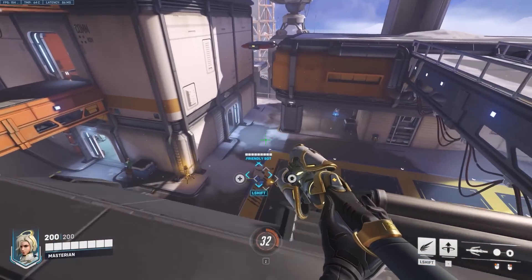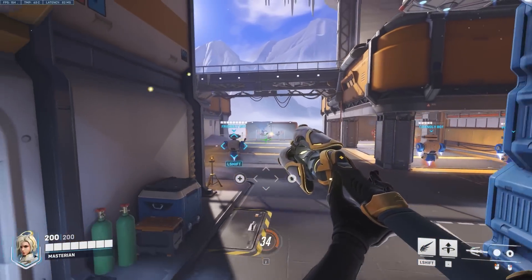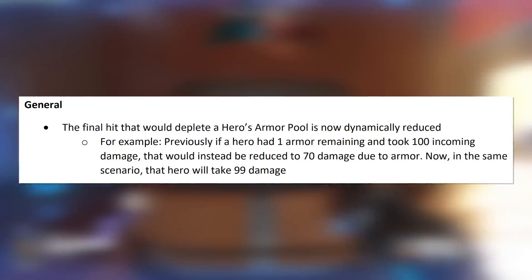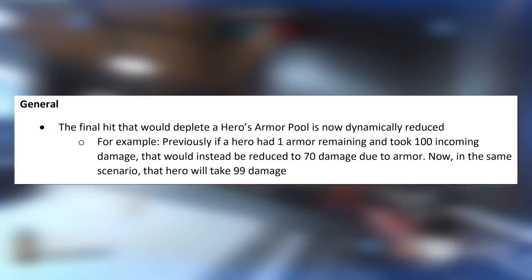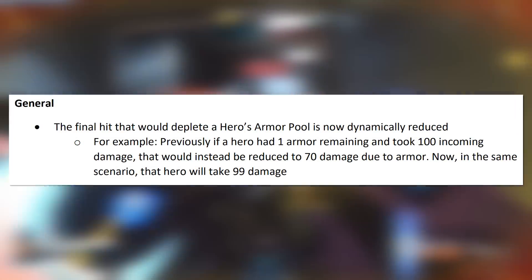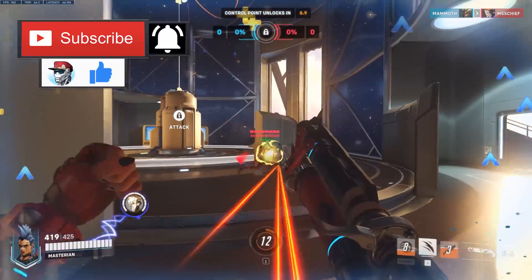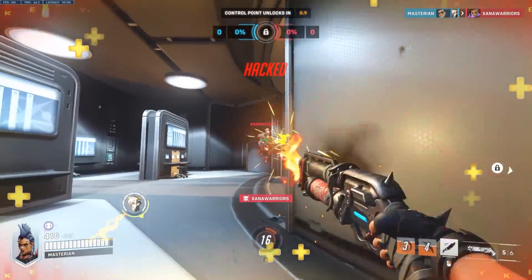Starting off with a general hero balance change regarding armor: the final hit that would deplete a hero's armor pool is now dynamically reduced. For example, previously if a hero had one armor remaining and took 100 incoming damage, this would be reduced by 70 damage due to armor. Now in the same scenario, that hero will take 99 damage. This is essentially a nerf to how effective armor is at preventing damage.